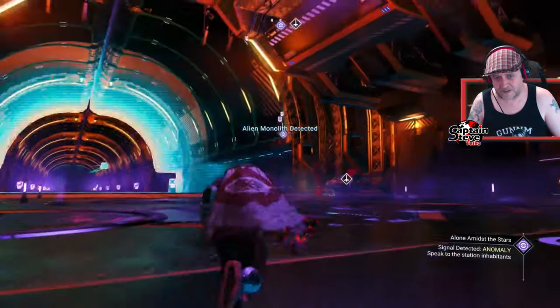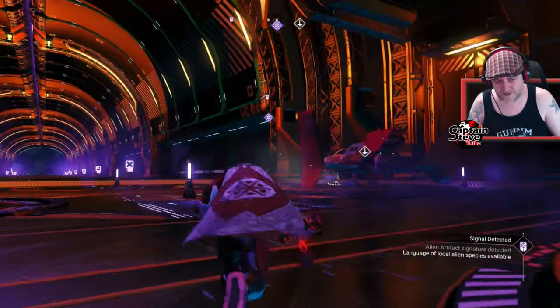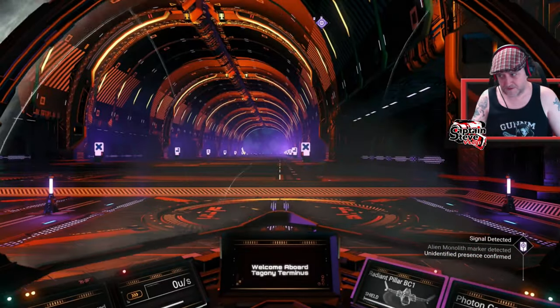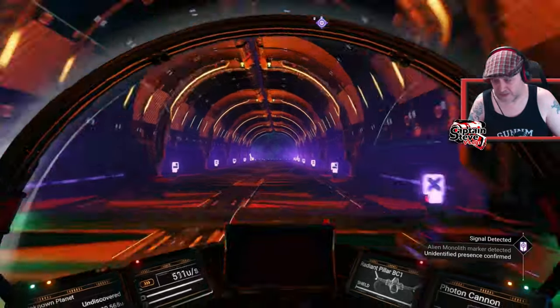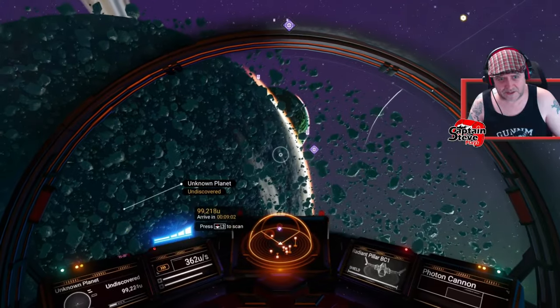Now all I'm going to do is buy five of the alien charts. So we go: exchange for specific charts, and I just want five of these alien charts. There are only five types of alien structure. On the second one I got a monolith — lovely jubbly. You might have to go for all five of yours.